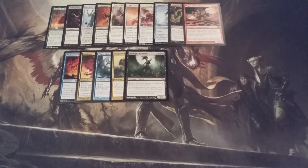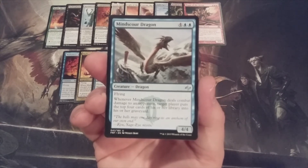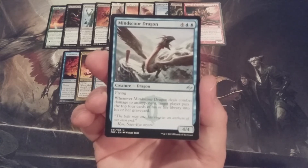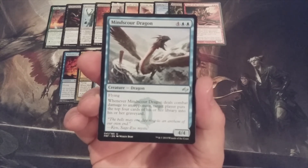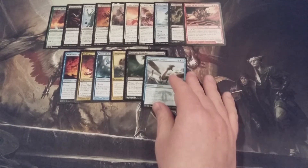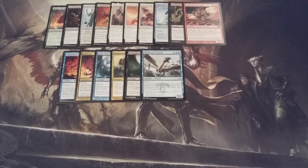Next up, another mono-blue addition: we have Mind Scour Dragon, a 4-4 flyer. When it deals combat damage to an opponent, that player puts the top four cards of their library into their graveyard. Kind of tame, because each player is going to begin with a basic 60-card deck, and there isn't any form of graveyard recursion since everything in the graveyard is just going to be lands. So Mind Scour Dragon's most important characteristic is probably the flying.